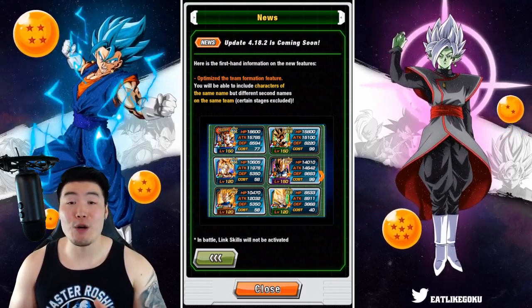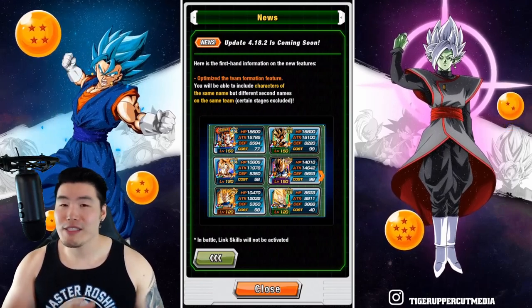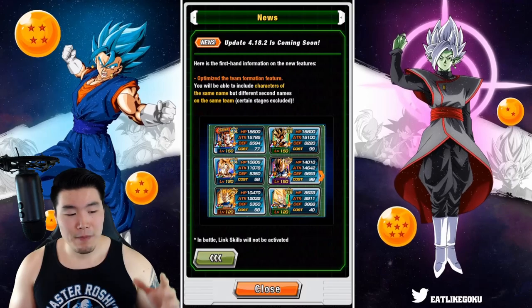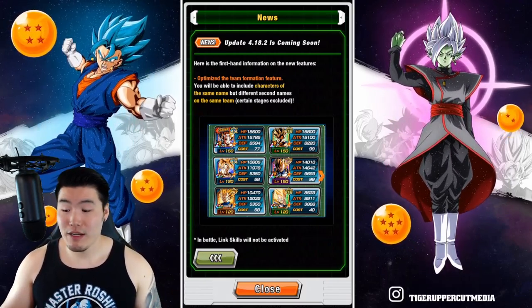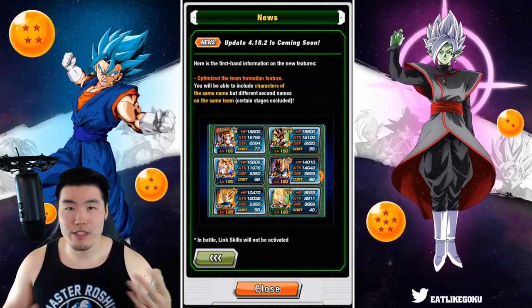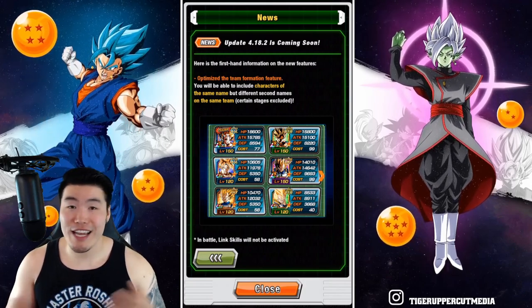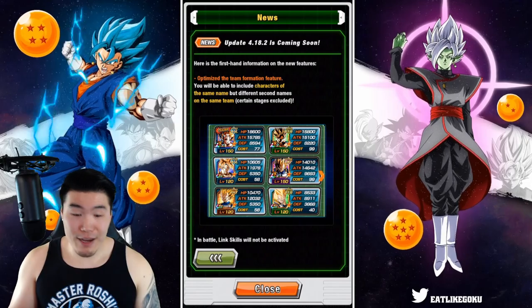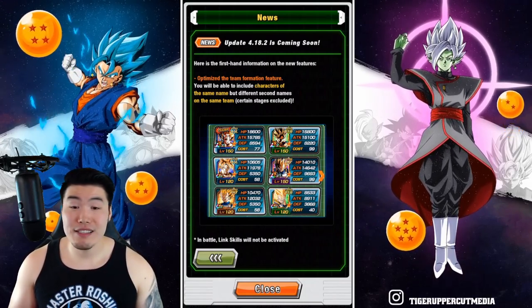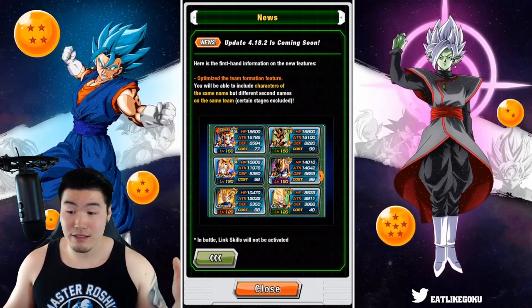I'm super excited for this. I know a lot of you guys have been waiting for this too. For anybody that hasn't been following the JP side and doesn't know what this same name feature is all about — it is a massive change to the game. Pretty much since day one, for the entire history of this game, we've never been able to run multiple units with the same name on the same team. But they completely changed that now, removed that limitation. As you can see in the example they show, you can run three Super Saiyan Gokus and three Super Saiyan Vegetas on the same team. A lot more options, a lot more flexibility, a lot more freedom.